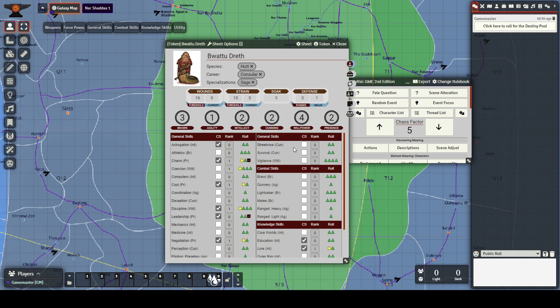The basics of this system: it is a dice pool system. You have positive dice — green eight-sided dice. The number you roll is determined by your stat, so willpower at four means you'd roll four green dice. A rank in a skill upgrades a green d8 into a yellow d12, which has a chance for a special symbol called the Triumph — essentially a crit, though crits work a bit differently in this system.